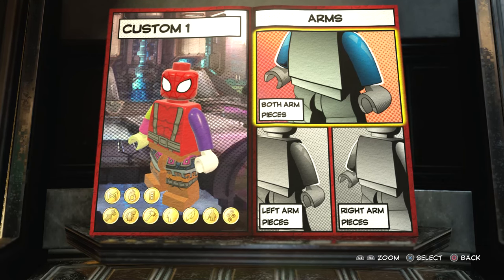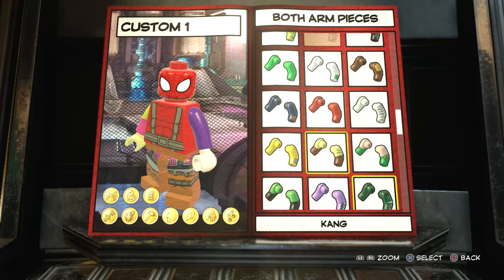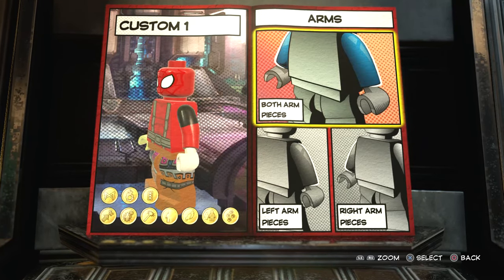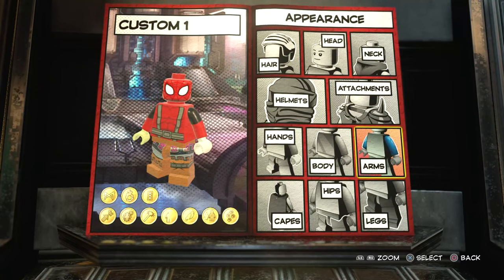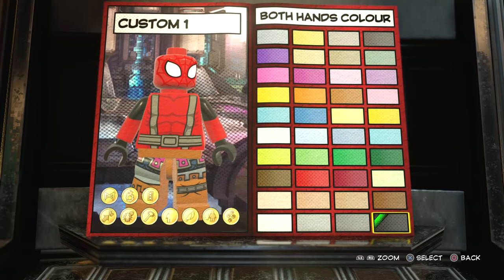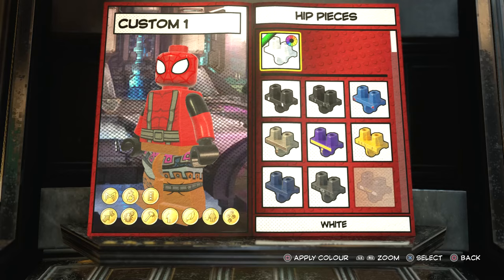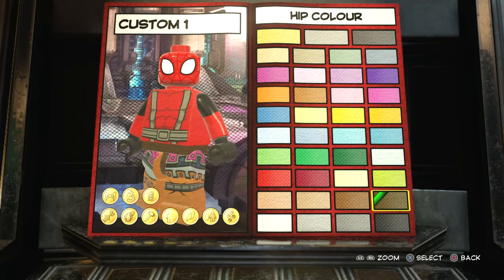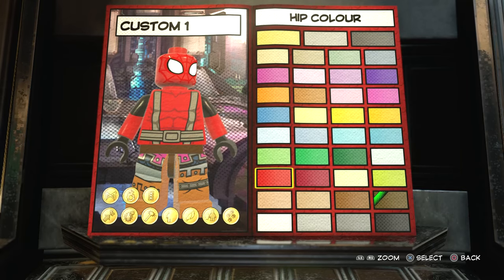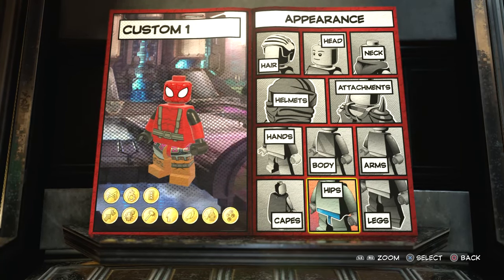For the arm pieces, we're going to go all the way up to the top and choose these — I think they look pretty cool. Then we're going to go to the hands and make them black for the gloves. For the hips, you could give them brown like it's a belt, but I just kept looking at that and thinking it looked kind of out of place, so I just went with red.